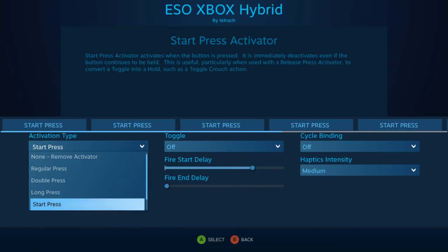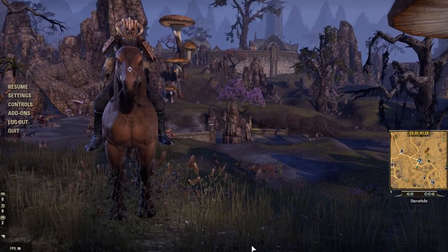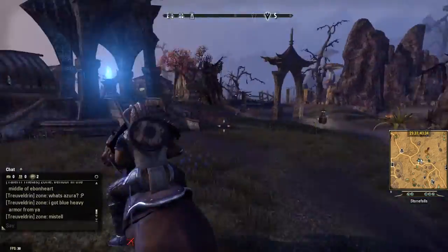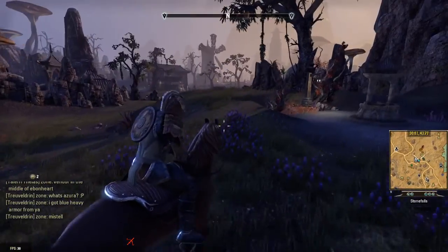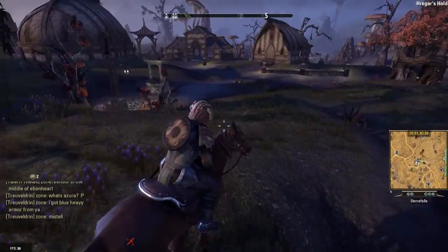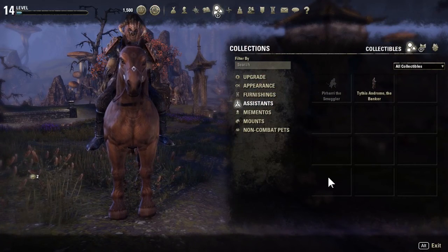You guys can mess around — maybe you can find something better — but it seems to work really well for me and it's definitely way easier than having to go through all the menus. Anyways, that's kind of what I wanted to share with you guys: this layout, this UI. It seamlessly goes back and forth between the two so it feels very natural. I get all the benefits of the default controller layout that Elder Scrolls built, plus the default UI so I can use all my add-ons. Anyway guys, I hope you enjoyed this vid — if you did, give me a thumbs up and I'll catch you guys next time. If you have any questions, leave it in the comments.